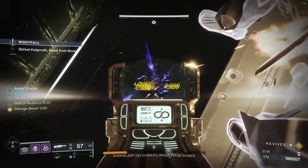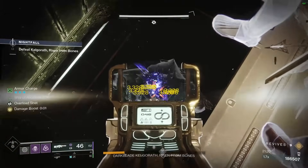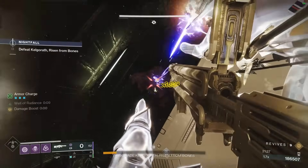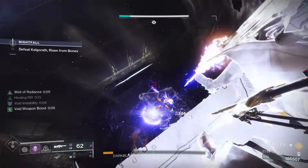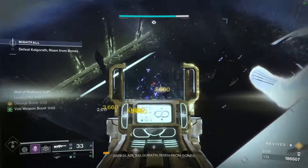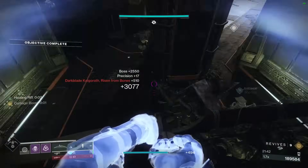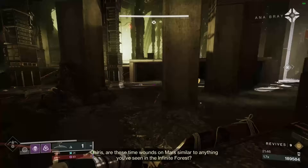Once you're back in the spot and you've finished all the dunks, get back in the spot — he's there, it's GG. Just waste all your ammo. That's a quick Mars Battleground Grandmaster Nightfall.